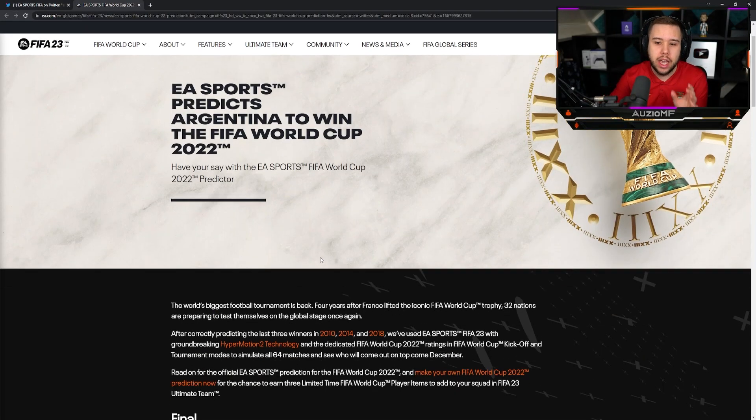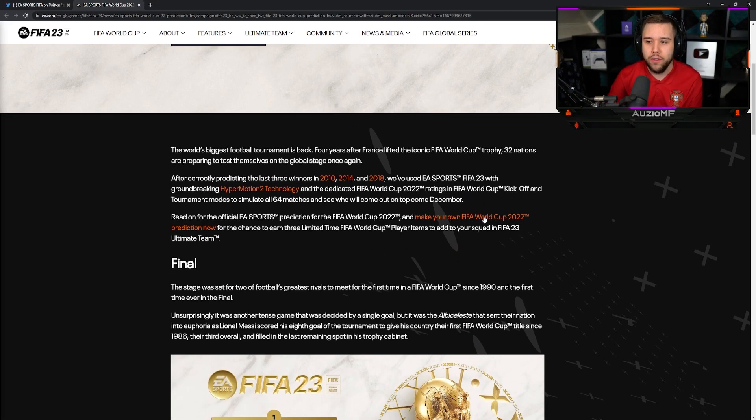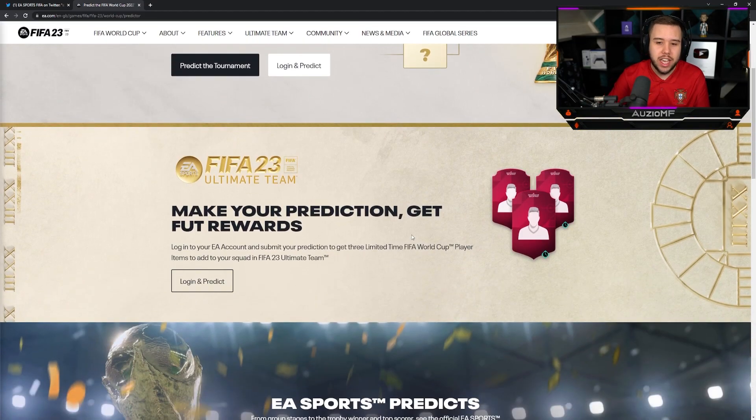Once you click this link, you're going to get sent to the EA page. All you have to do is scroll down a little bit. You see where it says 'Make your own FIFA World Cup prediction now' — click that and you're going to see this right here. Make your prediction, get FUT rewards. Log into your EA account and submit your predictions to get free limited time World Cup play items to add to your squad.